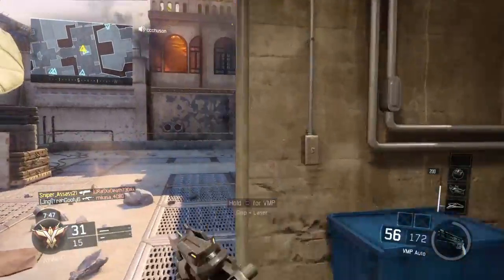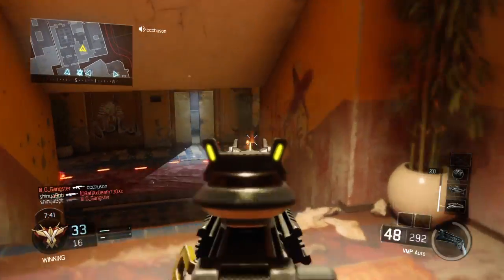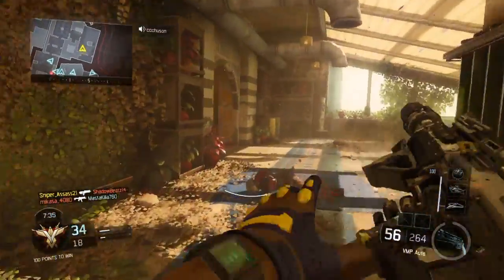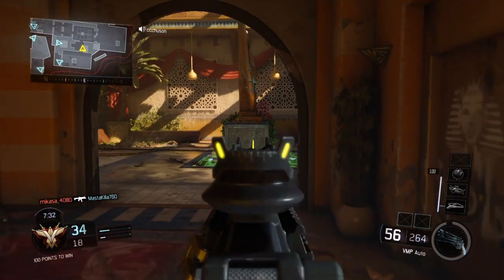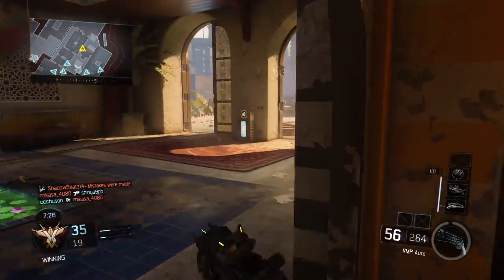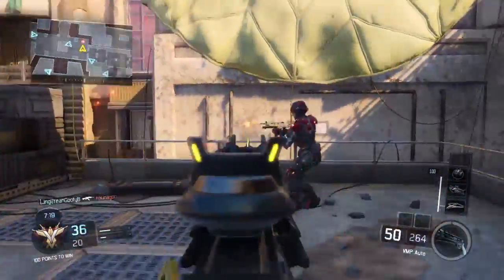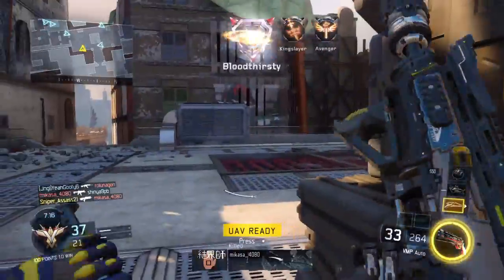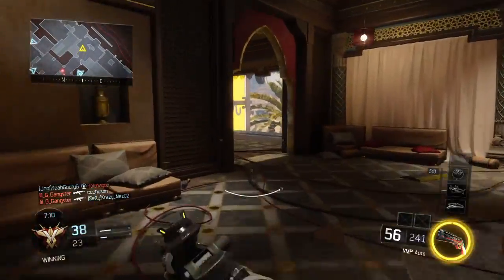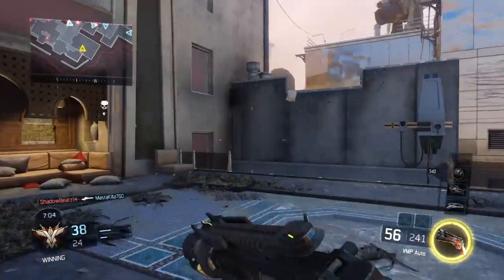All right, let's go with the VMP. Melt him. Oh, they're in here. I shouldn't have done that, but it's cool — he had a sniper. They're all in here, let's go over there. We are winning by 15, so that's good. We've got a UAV ready for deployment. Should get out of here — this is not a good place to be in the middle of the map. There are a lot of people in the middle of the map, but I tend to die a lot.